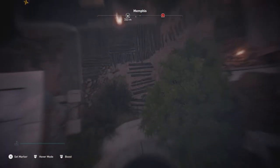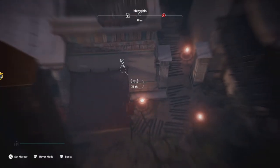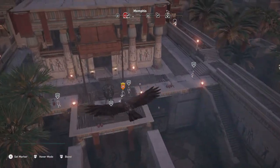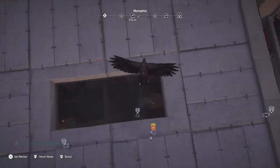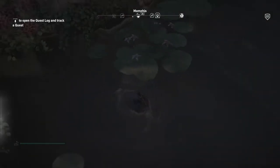We're going to try to sneak over and kill the first captain, which is just to the left here. Right beside him you can see that is the first loot treasure. Then we're going to try to make our way up into this building and do a jump assassination on the commander, then pick up the last loot treasure which is right beside him as you can see. Let's go ahead and get this started.